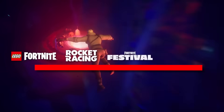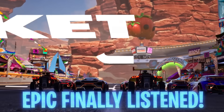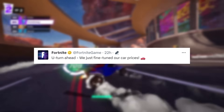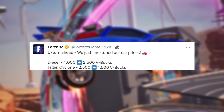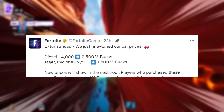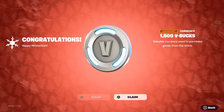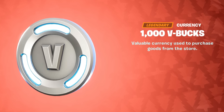Considering the release of the three new modes at the start of Chapter 5, people were disheartened to see a Rocket League car at 4,000 V-Bucks. Fortnite have communicated they're changing this: Diesel will go from 4,000 V-Bucks to 2,500 V-Bucks, and the Jaeger Cyclone from 2,500 V-Bucks to 1,500 V-Bucks. Players who purchased these bundles will be granted V-Bucks for the price difference within a week, meaning a potential 1,500 or 1,000 V-Buck refund.